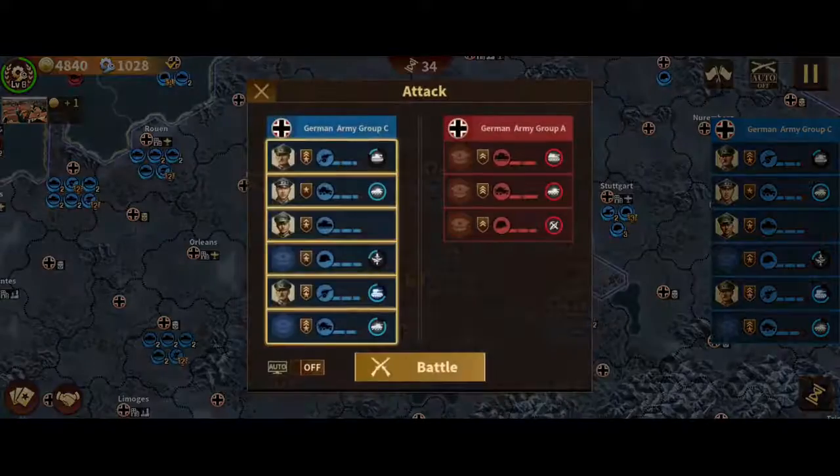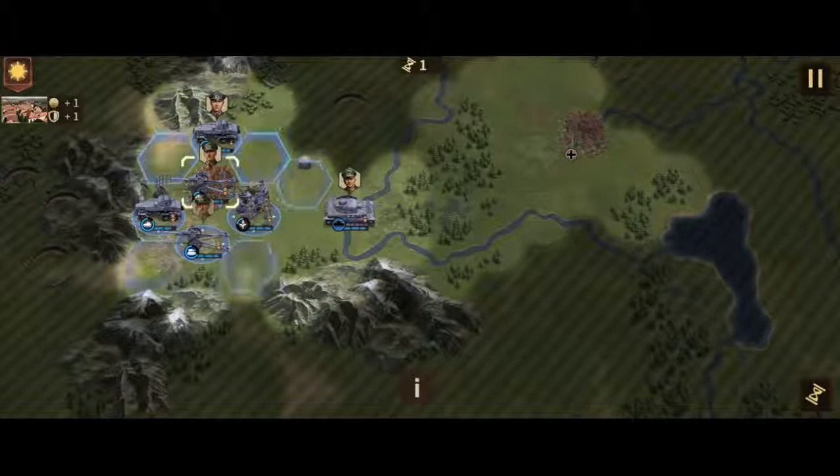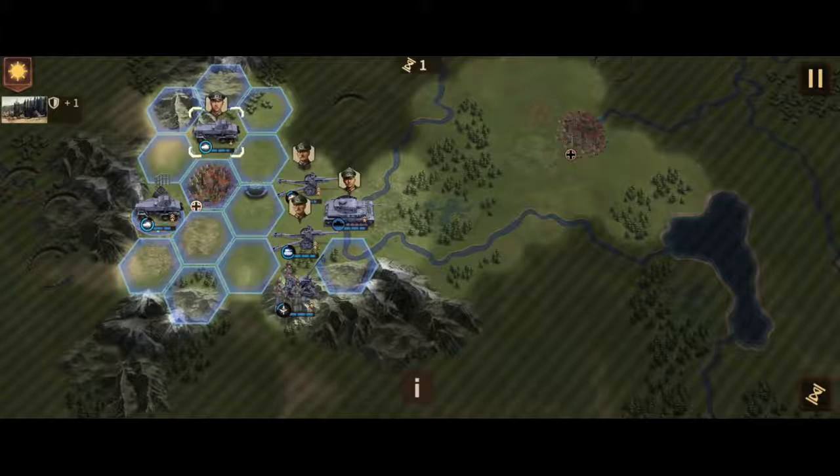And of course there is the general pile, which consists of the starter Generals Lieb and Henrisi and my Generals Lieb and Guderian, who will now start the cool montage in my destroying of everything that isn't Army Group C.